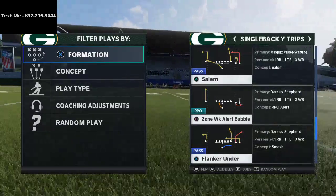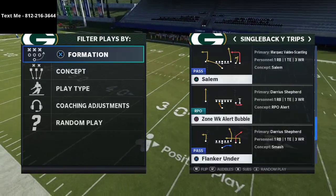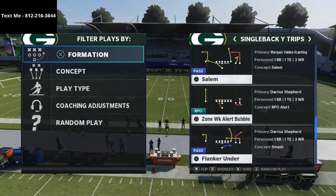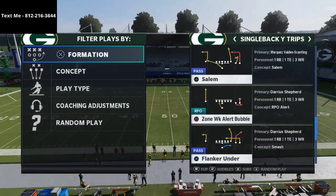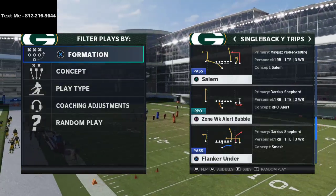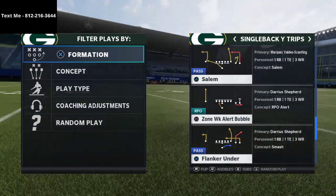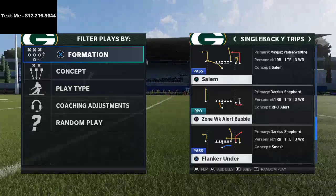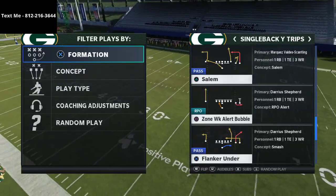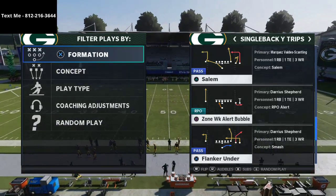In today's Madden 21 tip breakdown, I'm going to teach you a simple concept that I really think will help take your Madden game to the next level. It's an under center passing concept — the Salem concept from the Single Back Wide Trips formation. Out routes work really well here, and this play is out of the Los Angeles Rams playbook.